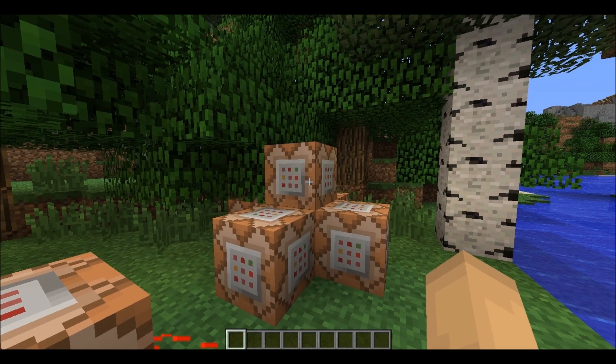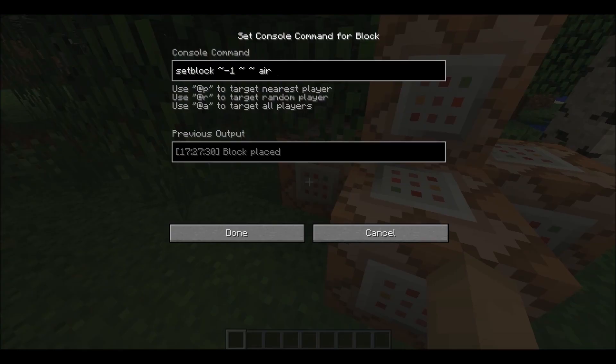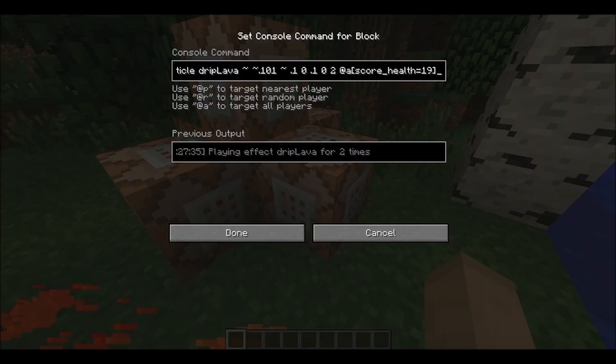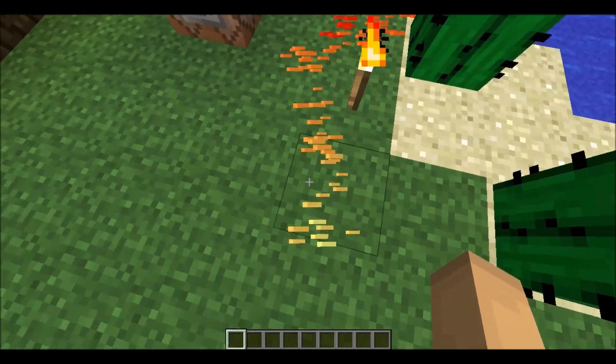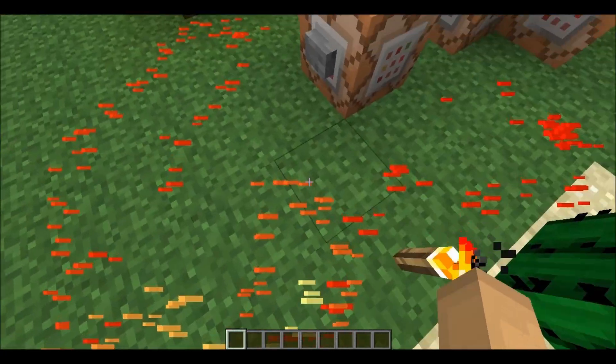It's actually pretty simple how it works. Those two command blocks just create one of those setblock clocks, which are pretty fast, and then this one checks your health. If only one heart or half a heart is missing, it starts giving you those particles which create that blood trail, that blood path.